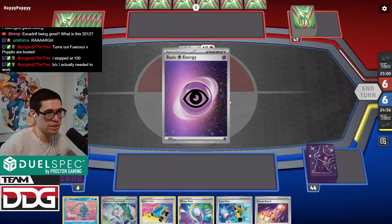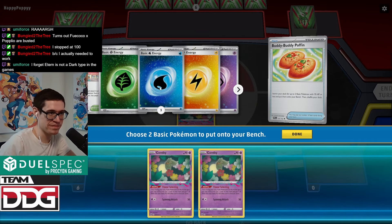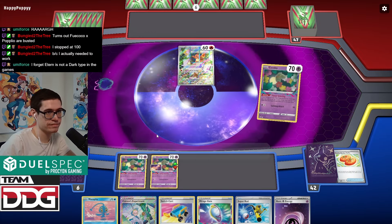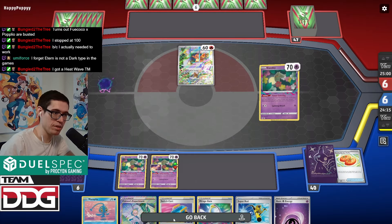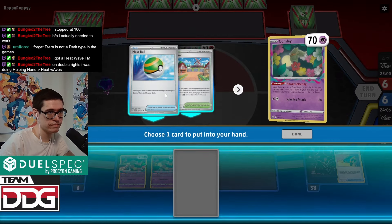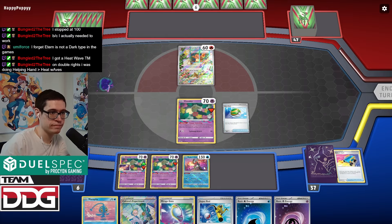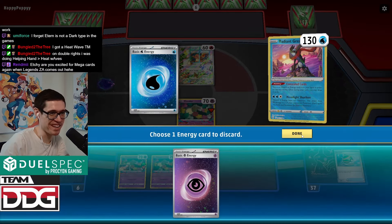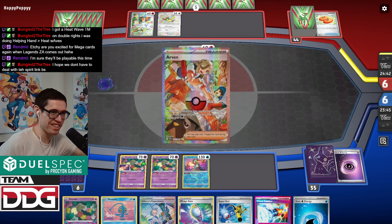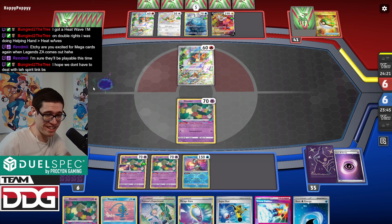Now we're getting into matches from my stream showing a bunch of different matchups and lines with this deck. I've prized a psychic. I need to take the water because I can get to the Greninja Chaos so easily with this hand. Dude, if they actually bring back mega cards it's going to go crazy. We're cooking them so hard next turn with Prime Catcher. Can we get the actual Iron Shotels attack this time? That'd be super hype — to finally get that off in a Charizard matchup.